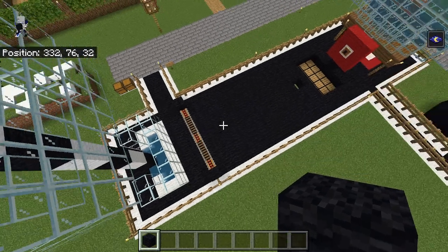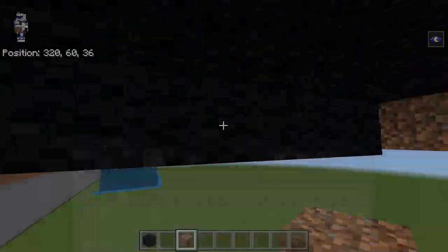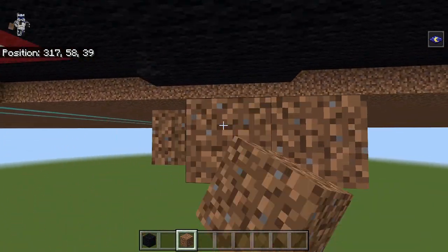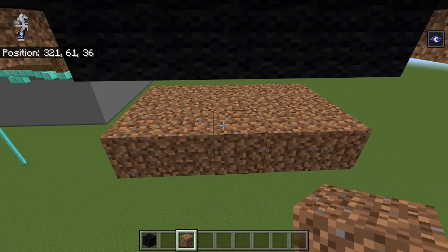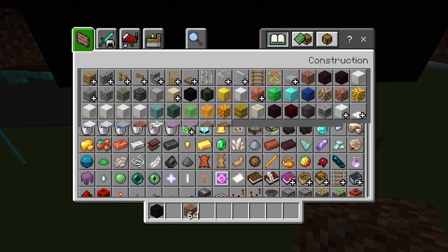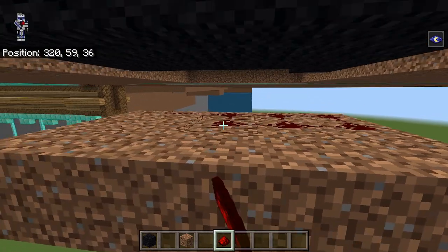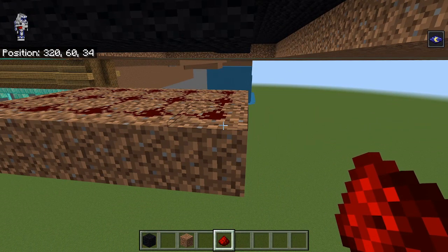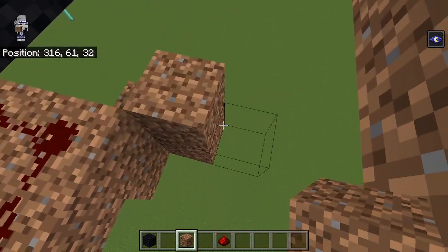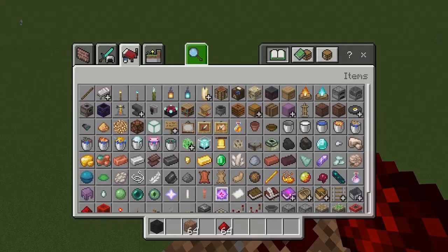Down here we're gonna put like a big dirt pad so that we're covering underneath all these pressure plates. Let's go down a block, just kind of mirror what shape we have up there — it should be a five by three. Let me grab some redstone and we're gonna cover this up with redstone, just like that. Going out the back here, we're gonna go down, and then there's gonna be three pieces of redstone here like this, then we go back one this way.